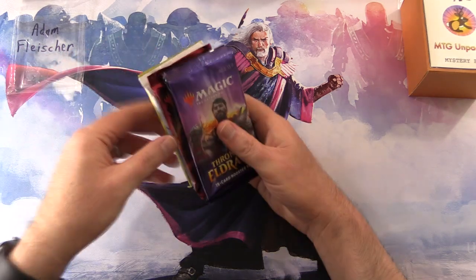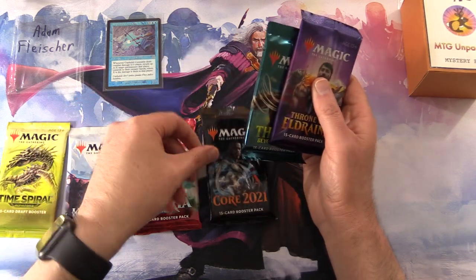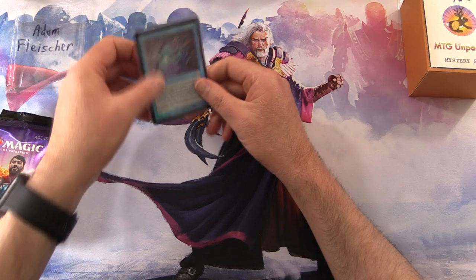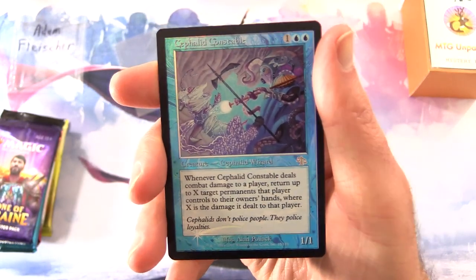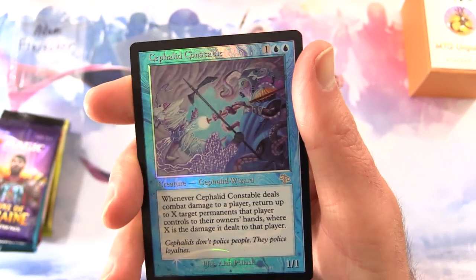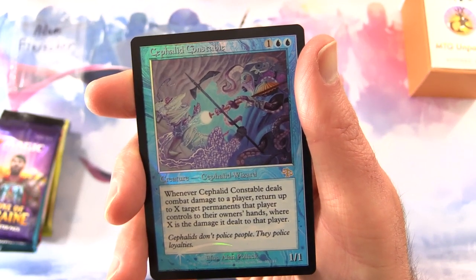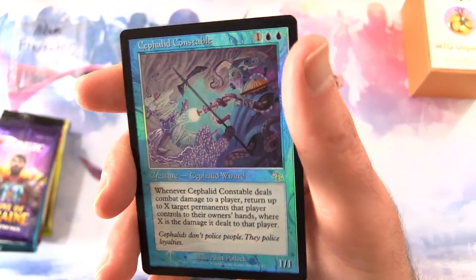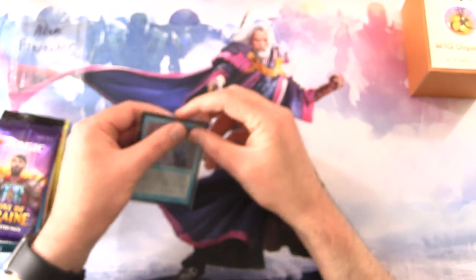A couple of people were close or had guessed a few already, so curious if you'll get the rest. So we have Time Spiral Remastered, Kaldheim, Ikoria — there is our very strange foil, we'll take a look at that in a moment — Core 2021, Theros Beyond Death, and Throne of Eldraine. Now this, I had to double check — it is actually a wizard, not a conventional wizard however. We have Cephalid Constable, a Cephalid Wizard 1/1 for 3. Basically a giant octopus. Whenever Cephalid Constable deals combat damage to a player, return up to X target permanents that player controls to their owner's hand, where X is the damage it dealt. Nice old school foiling there — love it. I'm sort of jealous actually that you got this one.